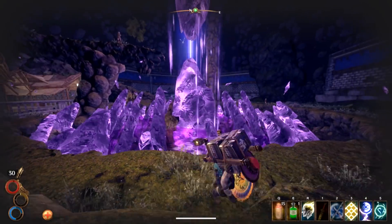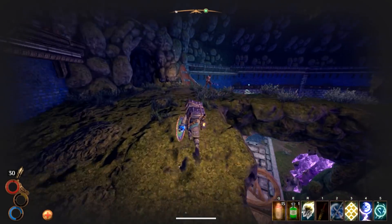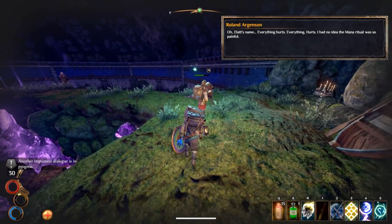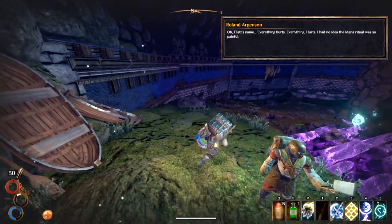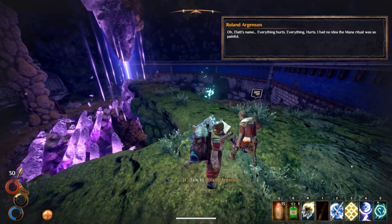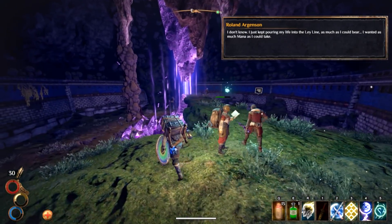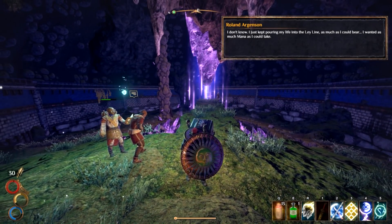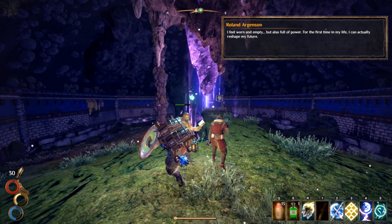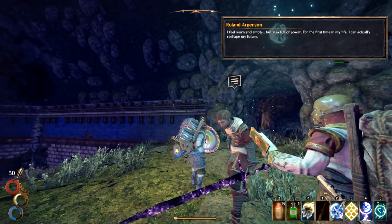He's breathing heavily with a mana sword. All right, hey Roland. 'Everything hurts.' 'I had no idea the mana ritual was so painful. How much of your life did you sacrifice to tap into ley lines?' 'Did you do half like me?' 'I wanted as much mana as I could take — I just kept pouring my life into ley lines.' 'You complete moron, do you have a death wish?' 'With this I can actually reshape my future.'